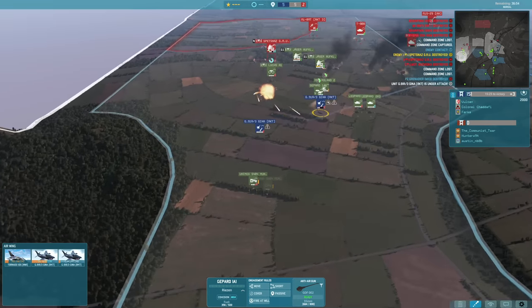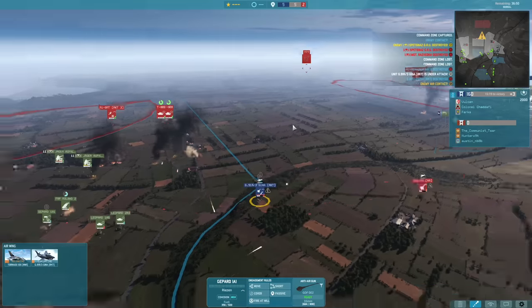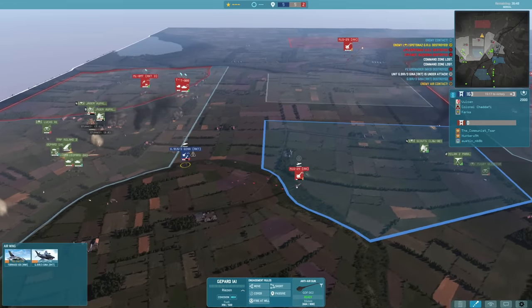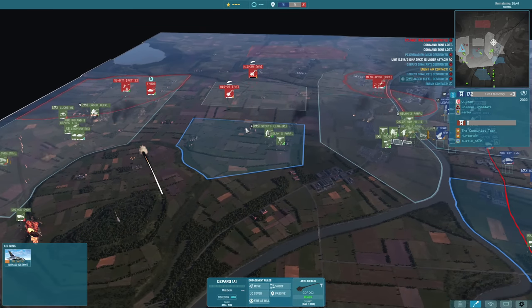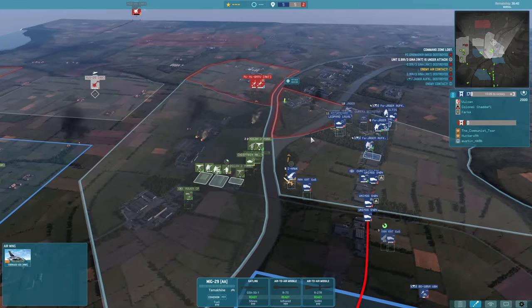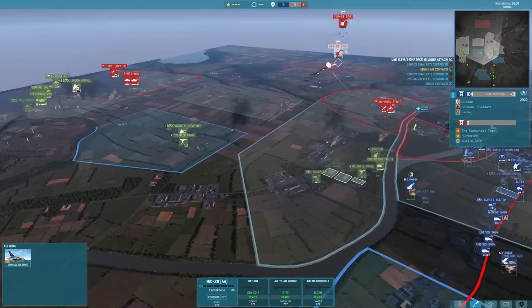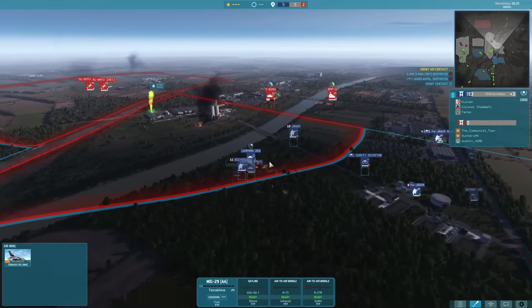MiG-29 — not happy about that though. The GR-91 gets a little bit of a spray towards the MiG-29 but not enough to shoot it down, as the second MiG-29 finishes the job. So both my GR-91s had a good run but MiG-29s are of course quite superior in that situation.